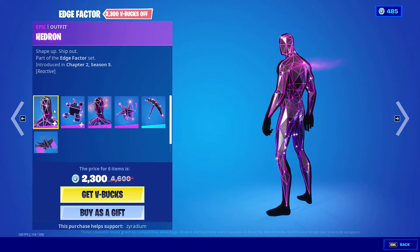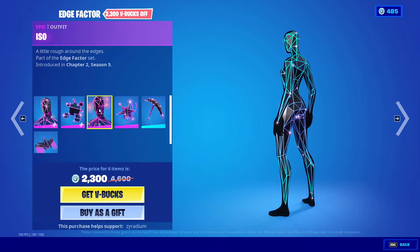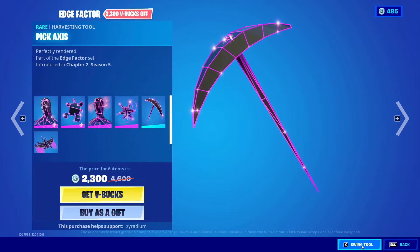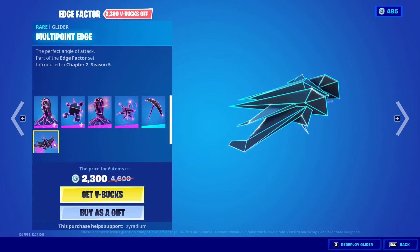We also got the High Octane with four styles. Edge Factor is back with the Head Run, Edge Case, ISO Exploding Axes pickaxes, and the Multi-Point Edge.